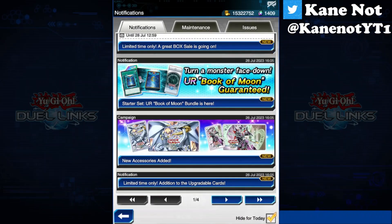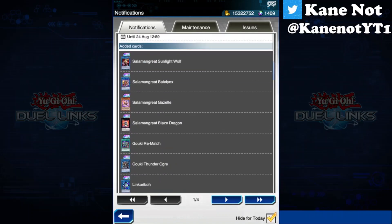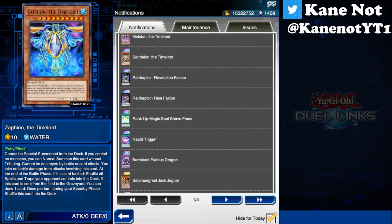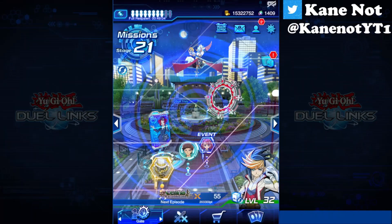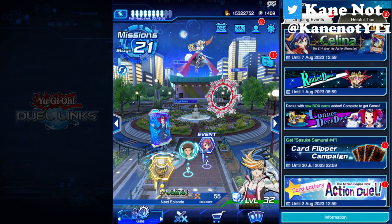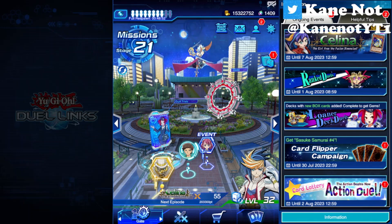I'll add a bit of notifications in terms of what's up next. The starter set for Book of Moon is also here right now, as well as new accessories being added to the entire shop. There's also a limited time to upgrade certain cards - you can see Salamangrade and Goki cards, as well as a few Time Lord cards being added. This is for you to upgrade, not to purchase at the card trader. So do not misinterpret it as being able to find these at the shop - you are just upgrading to either glossy or prismatic, and that's about it.